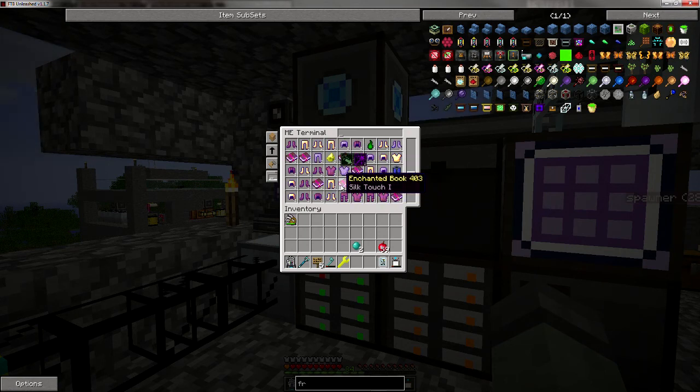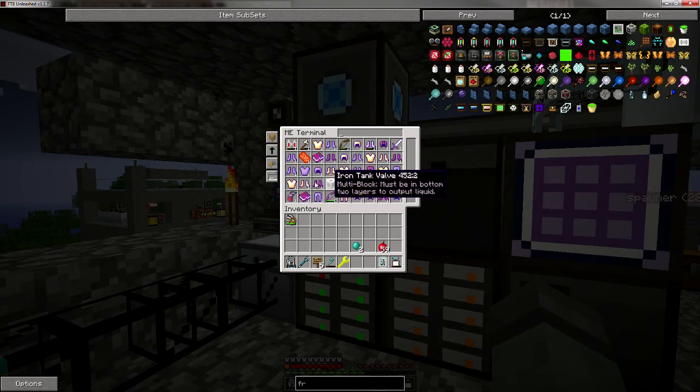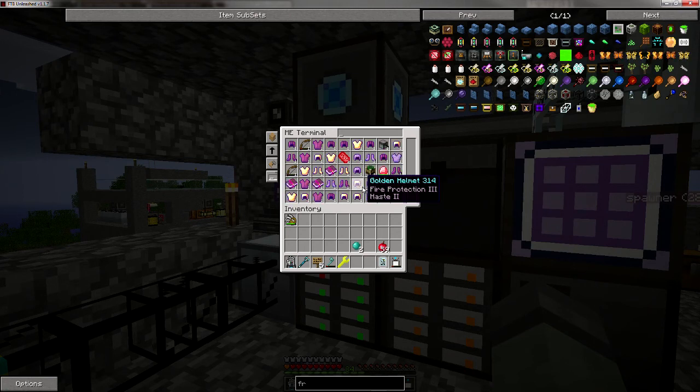I'm going to have to see if I can auto-craft it. I'm going to have to build a bookshelf to put all these enchanted books on. But my system is getting kind of full here on this armor — just armor, armor, armor. Look at that. It's insane.